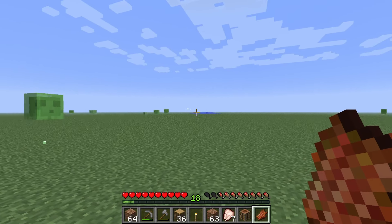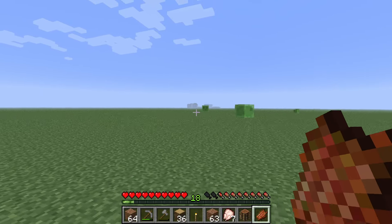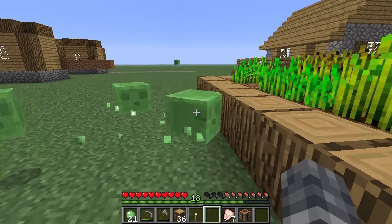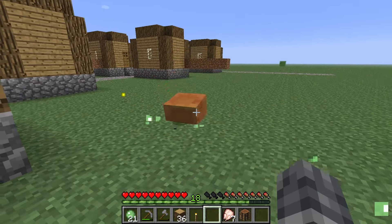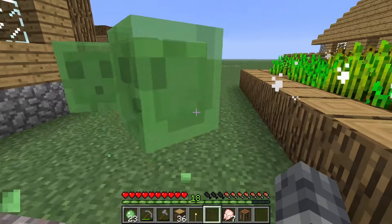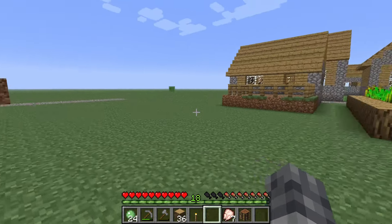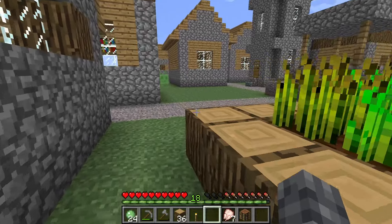The villages are everywhere. This is what's left of the village I just left, and then I walk a few blocks and here's another village — and I bet there's another village really close by as well. I'm having a bit of a slime problem still. I've started to build a little border around the outside of this village. I know that won't stop them spawning on the inside, but for the most part it will keep any slime that spawned outside the village contained to the outside, and I'll have much less to deal with.